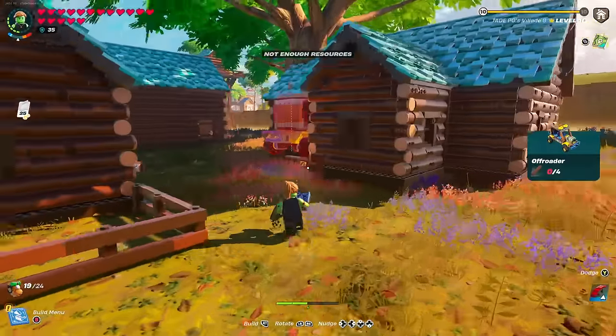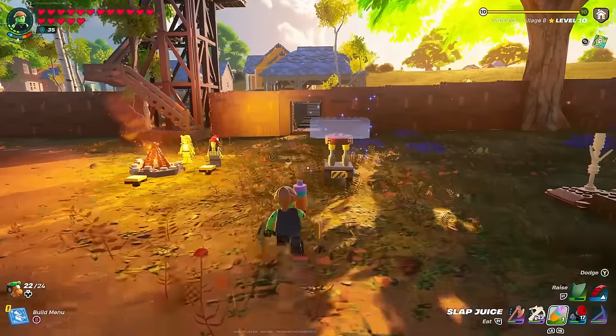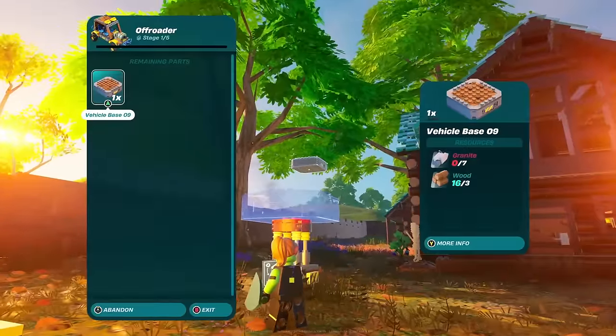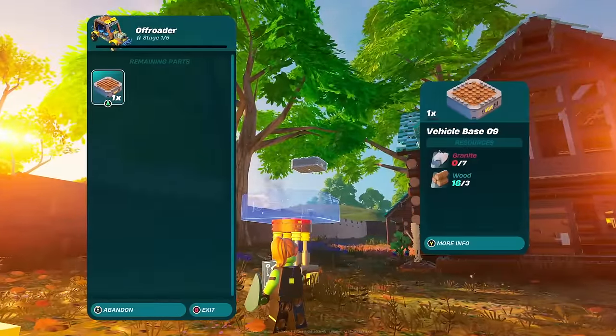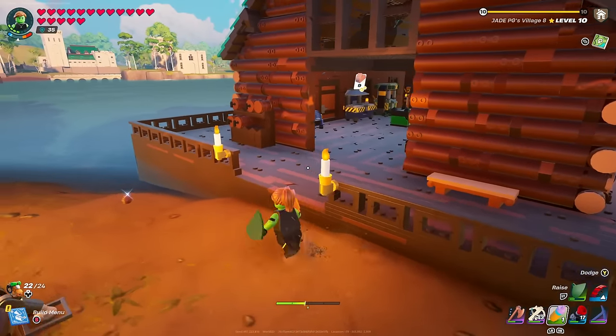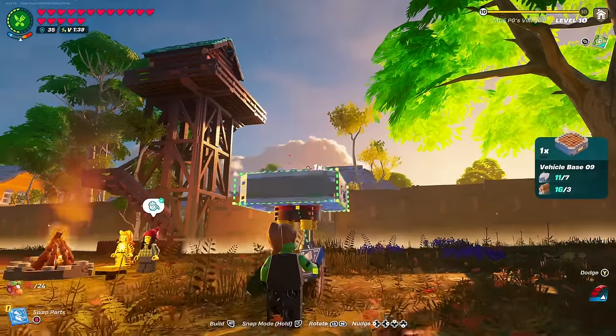To unlock the off-roader you need to pick up some flex wood, usually found in the desert. The large hauler will also be available once you've picked up the right resources - you need frost pine wood found in the snow biomes. The speedster relies on power energy cells that you'll have to craft, which I'll go over.